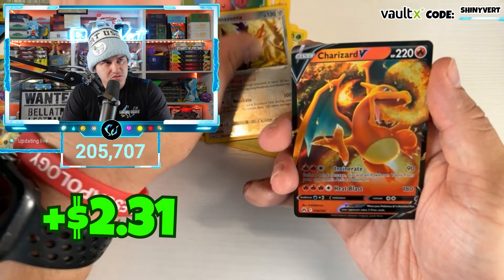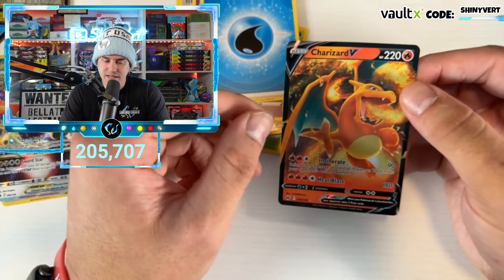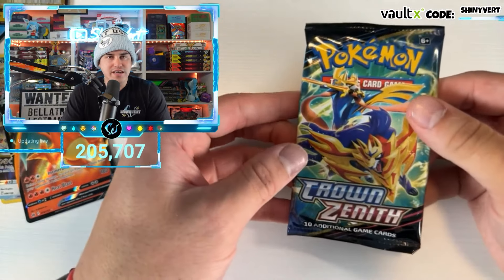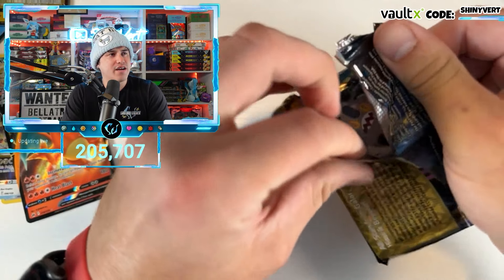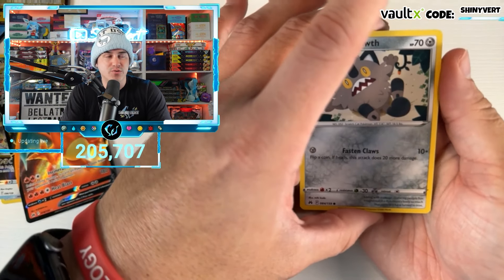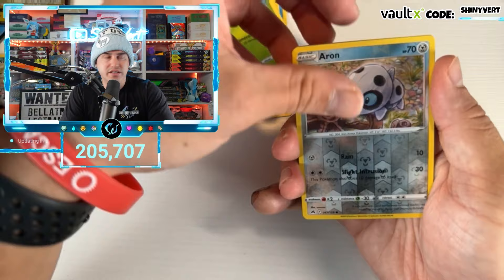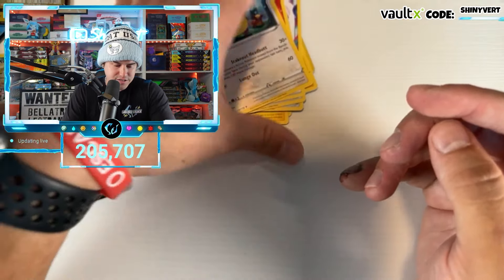We got a Charizard — can't be mad at a Charizard, but we don't need it for the master set. We've got five packs left of Crown Zenith. Along with the Evolving Skies live break, the Halloween live break is over halfway sold out and we're still over two weeks away. If you want to get in on that break, it's going to go fast. Check out the Halloween live break — the packs are up for that as well, featuring Unified Minds and Unbroken Bonds.